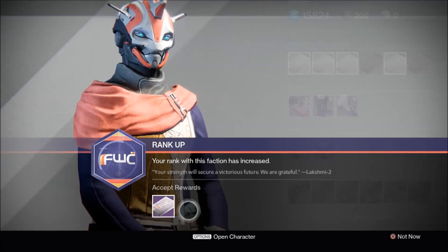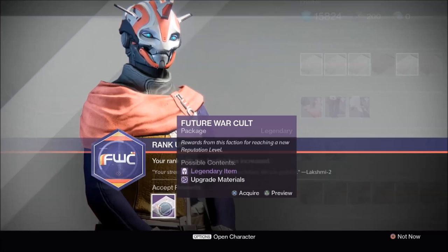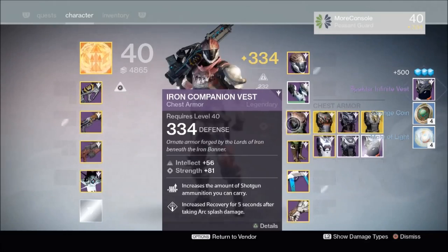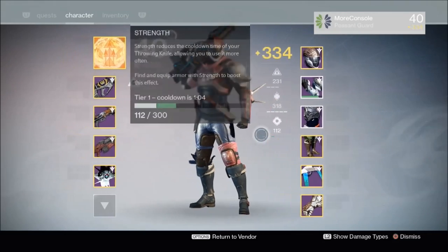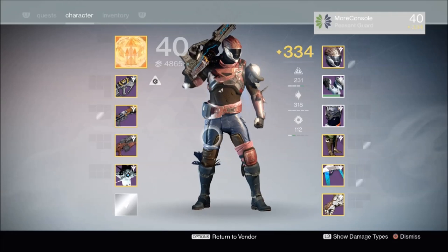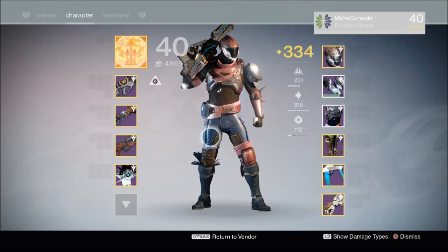Next up, we're gonna have a little look at what I got in that Future War Cult package. Kablam! We got the Spectre Infinite Vest. Should we pop that on? We may as well see what it looks like. It looks like this — that's pretty damn normal. I've also got a Crucible package waiting for me, so let's go open that.